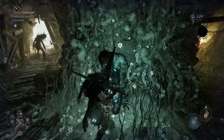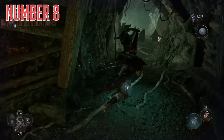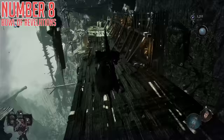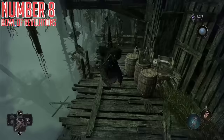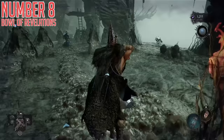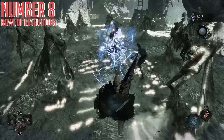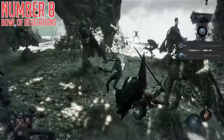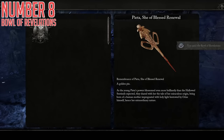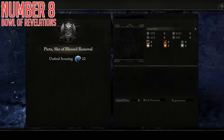Moving on to number eight, we have the Bowl of Revelations, and this is a super important one that you can miss far too easily. Again from the Vestige of Blind Agatha, as you progress along the main path, whether using the Umbral Lake skip or not, you will eventually wind up at a big open lower platform. In the Umbral Realm you can drop down and find another fleshy loot box — what makes this missable is that you can only see these loot boxes in the Umbral Realm. Open this one up and you will find the Bowl of Revelations. Bring this item back to Molhu in Skyrest Bridge, and he will now offer you items of power in exchange for boss remembrances. Basically, this is how you get boss weapons, boss armor, and boss spells in this game.